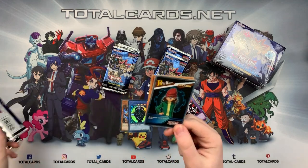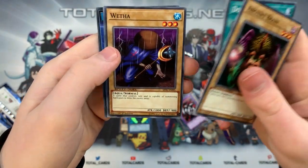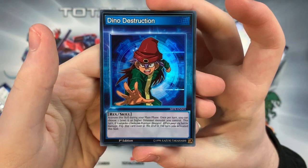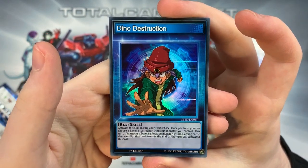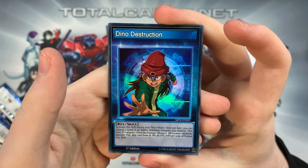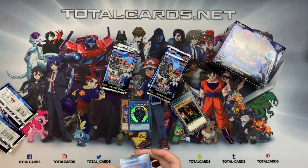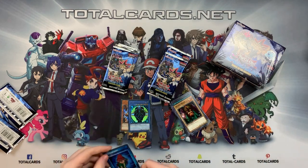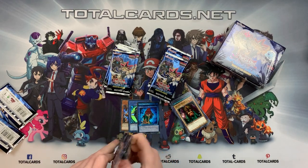We've got a skill card! Ancient Brain, Double Cyclone, Weifer, and Dino Destruction. Let's read it: activate the skill during your main phase, once per turn — you can choose one level six or higher dinosaur monster you control; this turn if it attacks a defense position monster, inflict piercing battle damage. Flip this card over at the end of the turn. And I think you can use it more than once, which is insane! So we've got zombies, dinosaurs, and aqua — this is a pretty cool booster box.